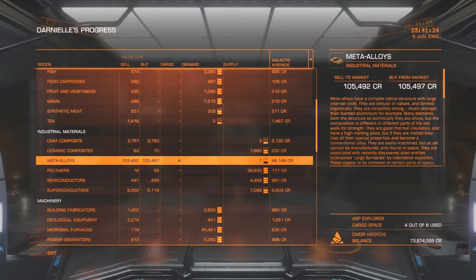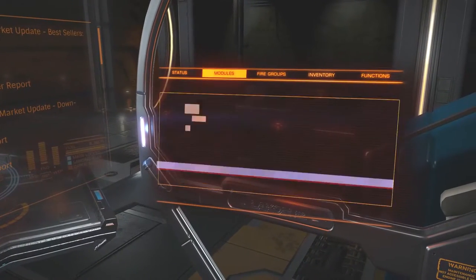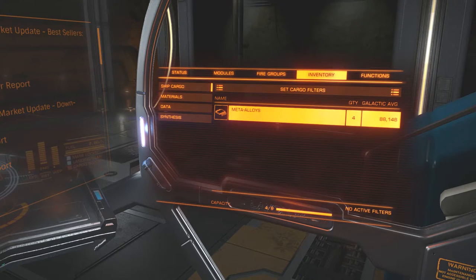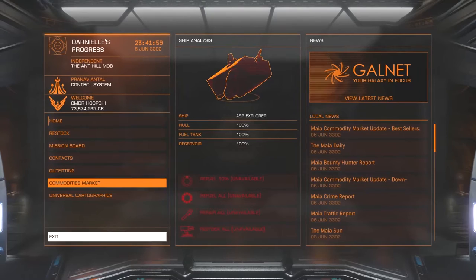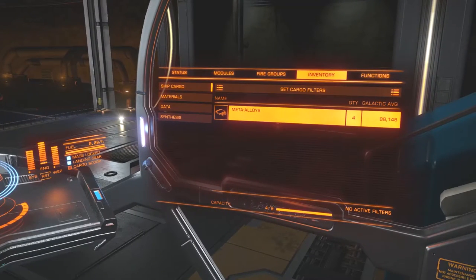I picked up four, just to make sure I'd have enough — and I may drop one for a friend I play with so they don't have to make the trip. It was a long haul to get over here. Now that I have the meta alloys in my cargo hold, if we check inventory and go to ship cargo, you can see I have four of them, currently at a galactic average of 88,148 credits.